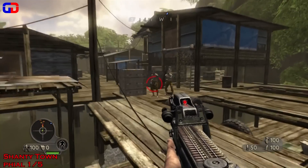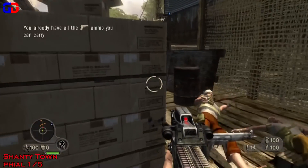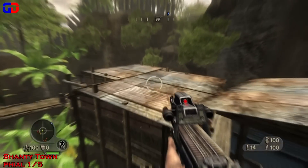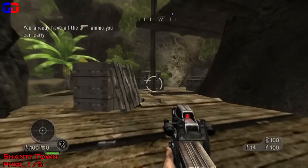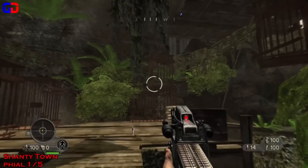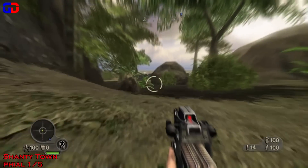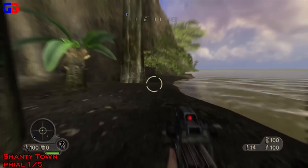Starting from the very beginning of the level, try to get up on the rooftops as fast as you can. Once you get on the rooftops, head to the right side of the map. Continue this way, turn left, take a right, go through this door — you know you're in the right place when you get through that door. Take a left here; it's a long way from the beginning, but there's a very well hidden vial here.